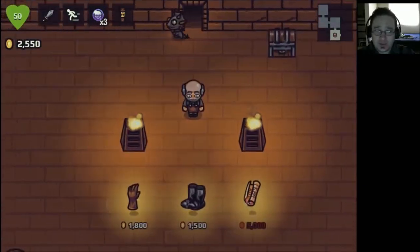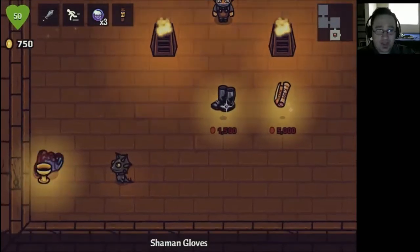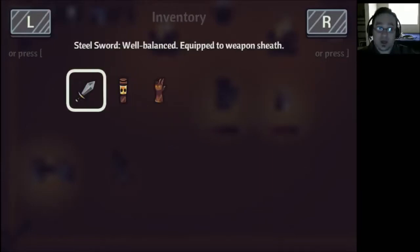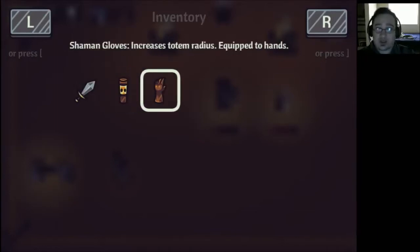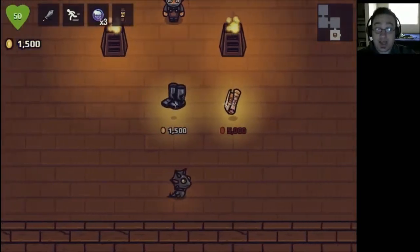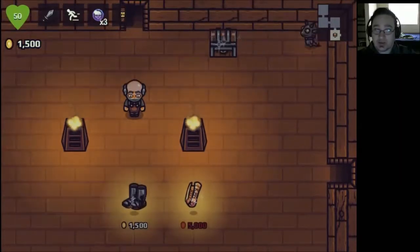We can attack shopkeepers, much like Spelunky. And much like Spelunky, they will kill us. There are treasure chests, and they can actually be mimics. If you are a long-time viewer, you will know that I despise mimics in all their forms for their treacherous design.